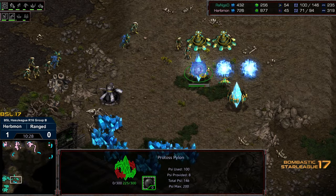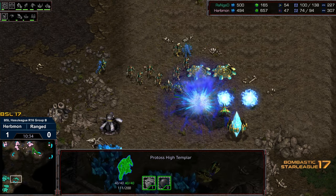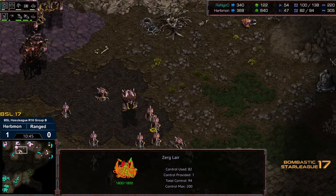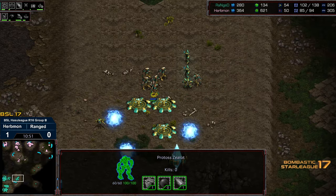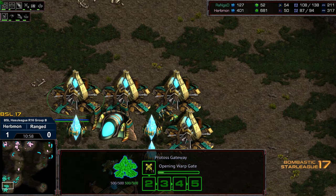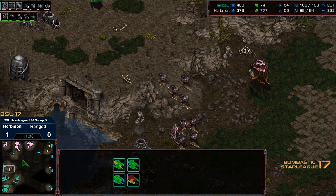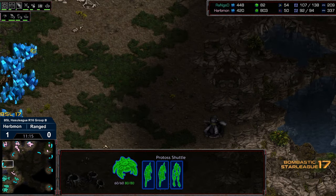A cannon pylon is misplaced at the mineral only. Range grabs it with some zealots and high templar. Lurker tech is on the way with a lot of hydralisks moving across just in case there's a zealot out there. Lurker tech morphing; plus-one weapons not yet finished for Range. The upgrade lead is in Range's favor — that's one solid aspect of the forge-first opener. He's running off five gateways rather than seven or eight. Range needs to be careful — he lost a corsair right there, and hydralisks are trying to hunt it down.